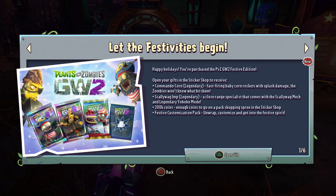Open your gifts in the sticker shop to receive the Commando Corn Legendary — fast firing baby corn rockets with splash damage. Also the Scallywag Imp Legendary — a close range specialist that comes with the Scallywag Mech and the Legendary Yo-Ho-Ho mode — and then 200,000 coins, the Festive Customization pack, and Christmas-related items coming into the game starting today, December 1st.